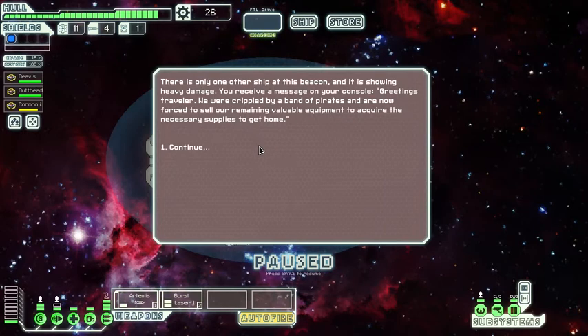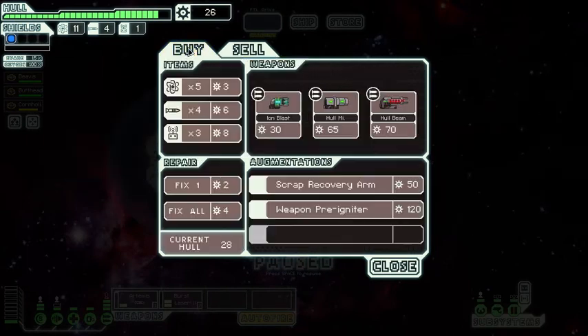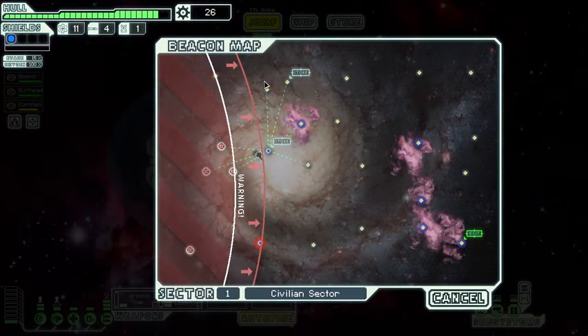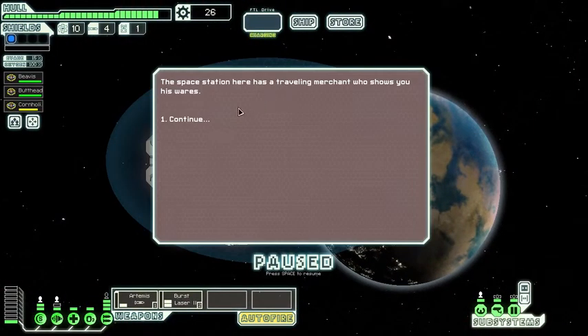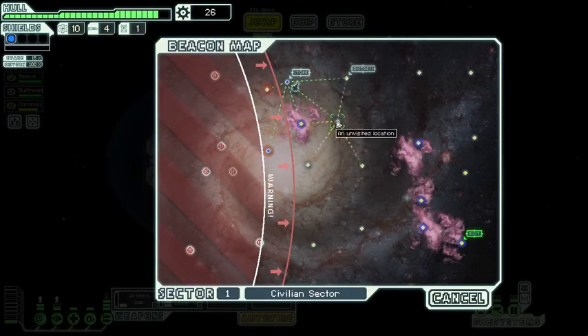There's only one other ship at this beacon showing heavy damage. They send a message: 'Greetings traveler, we are crippled by pirates and are now forced to sell our remaining equipment to acquire supplies to get home.' I don't think I'm gonna pay that much right now. Let's get out before something goes wrong. Another store - let's discover it so we can come back. The space station has a traveling merchant but I don't need this stuff yet.